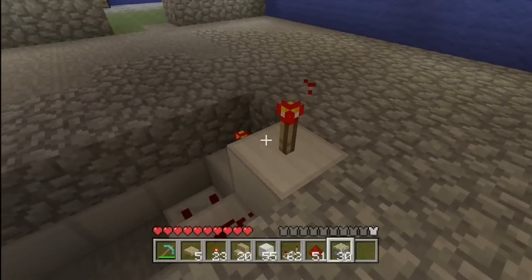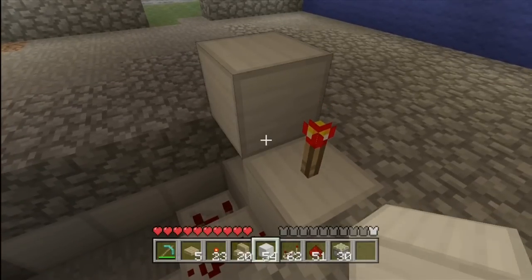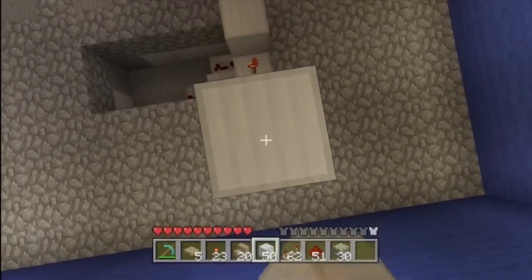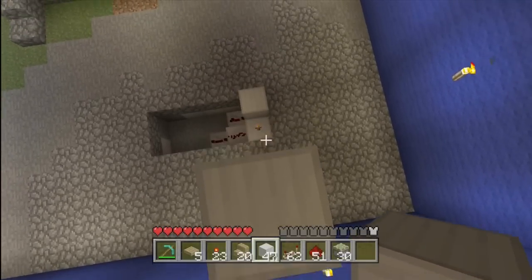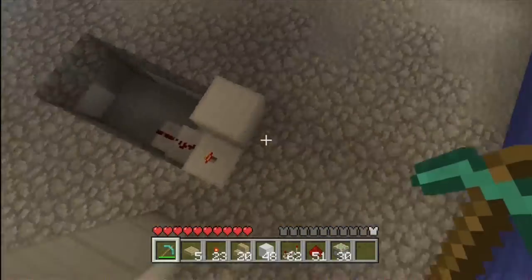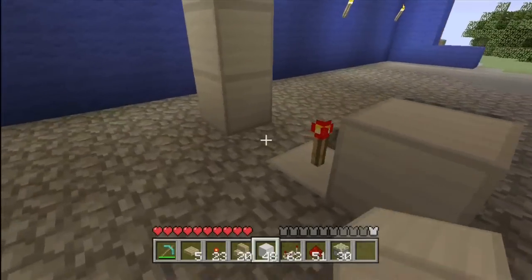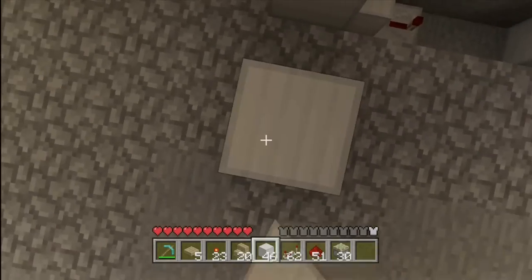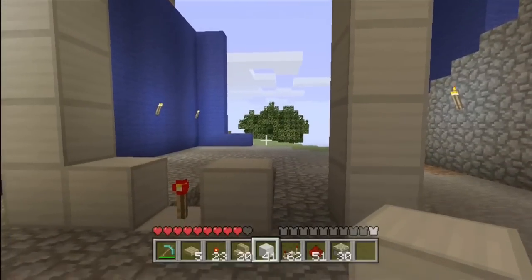Place a redstone torch there, redstone torch there, and place a block on top of that. Now we're going to move one spot out and go up — you can go up as high as you want. I go up about six or seven blocks here, which is pretty much your typical basic height. Now we're gonna do the same thing on the other side, but you want to make sure that you place a block on the other side. Skip this block and do the same thing.